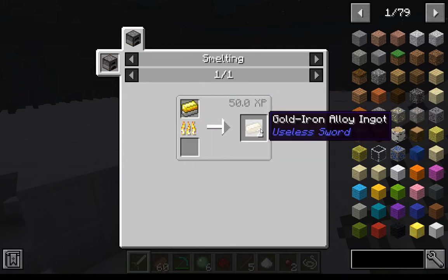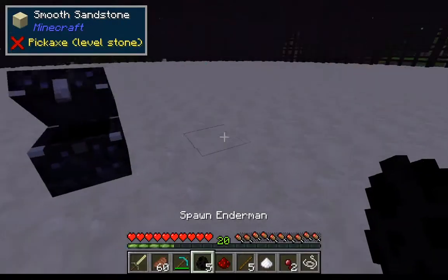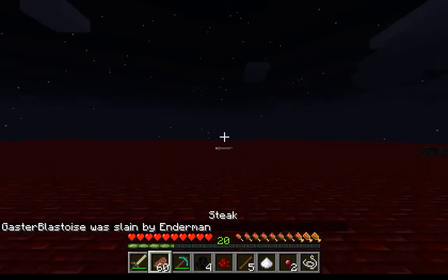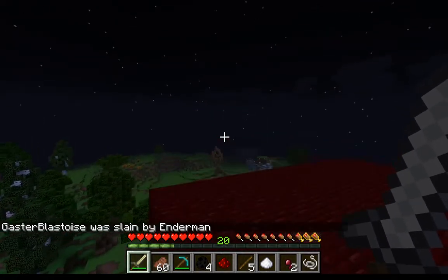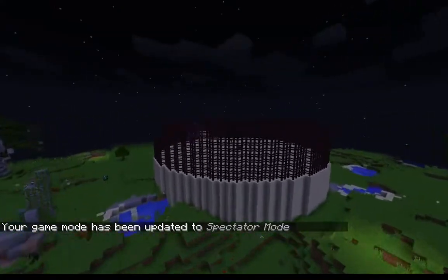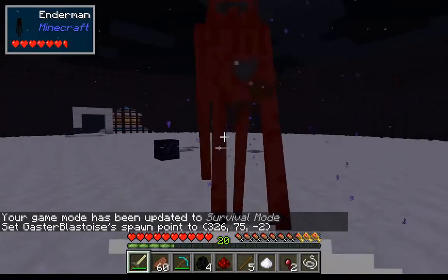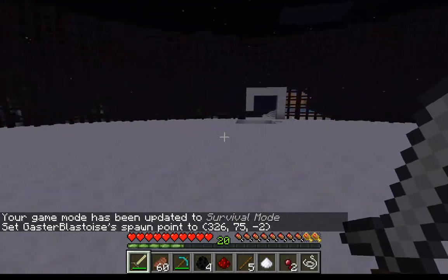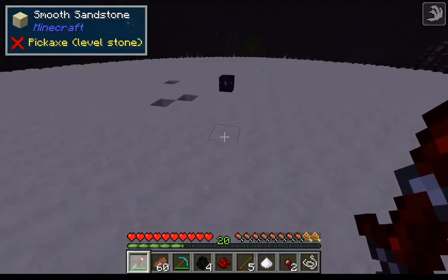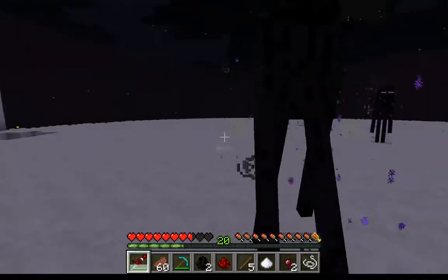Next up is the gold iron alloy sword — you smelt it to make that. Let's see what it does against an enderman. I had a really bad start — I spawned in the omega arena, which is not what I wanted. Let me set a spawn point. Now fight me! Destroyed. Next up is the iron redstone sword — if you right-click the ground you get a speed boost, which is very useful when being chased by two endermen.